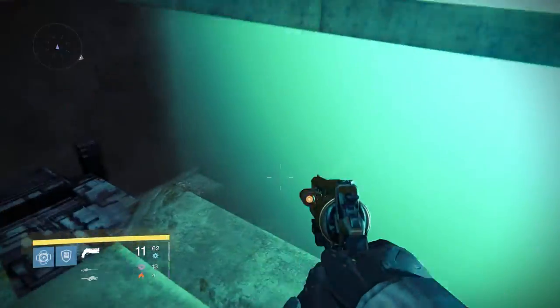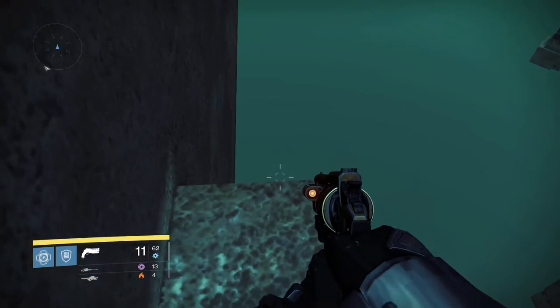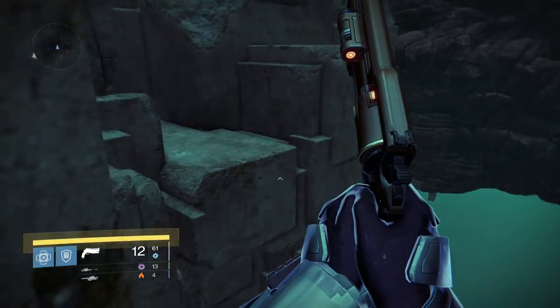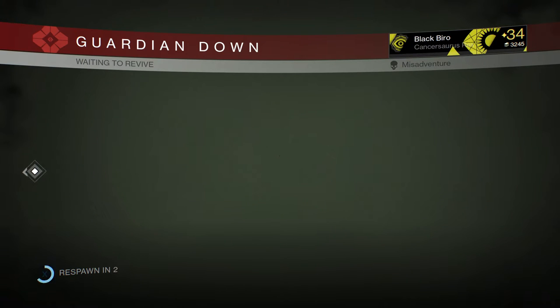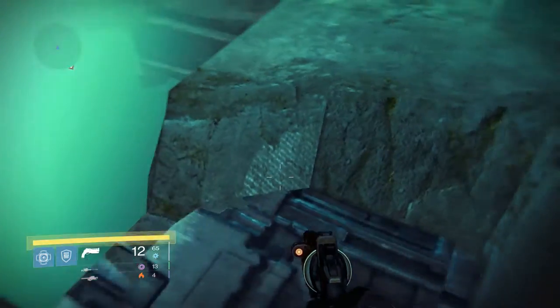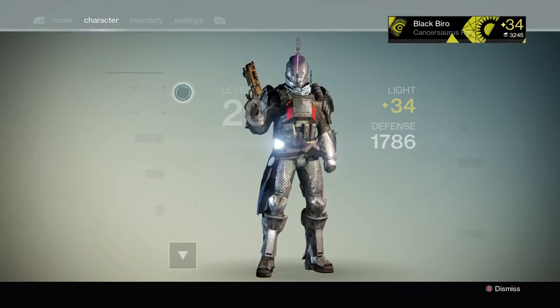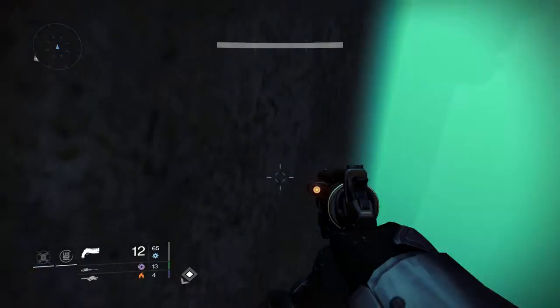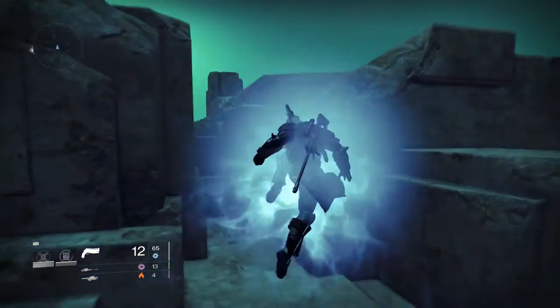Nah, I'm joking really. So then you want to come over here and drop, then run and slide. Once you're here, you kind of want to float around the corner. I didn't make it — it shouldn't matter because it'll respawn you right where you need to be. What I'm actually going to do is change my class because I won't be able to float over otherwise. I made it last time, but either way — sprint, sprint, and kick over. There we are. Now I'm going to swap back because of the better agility.